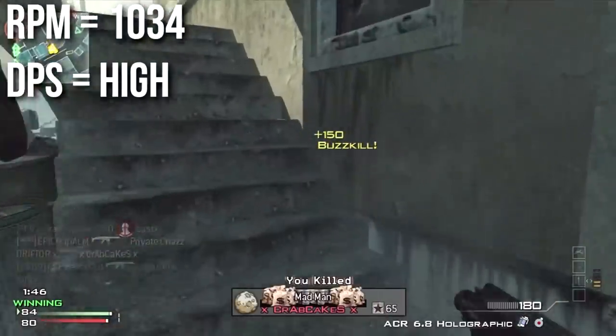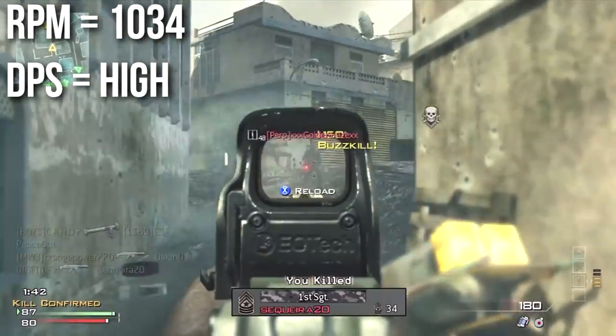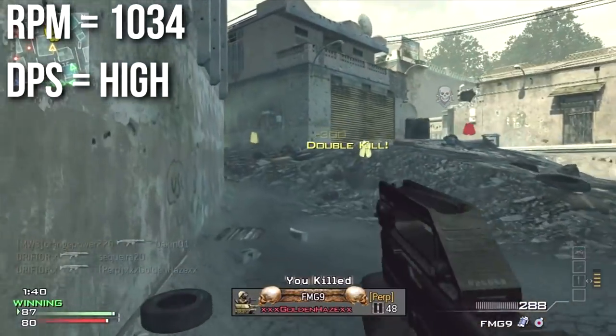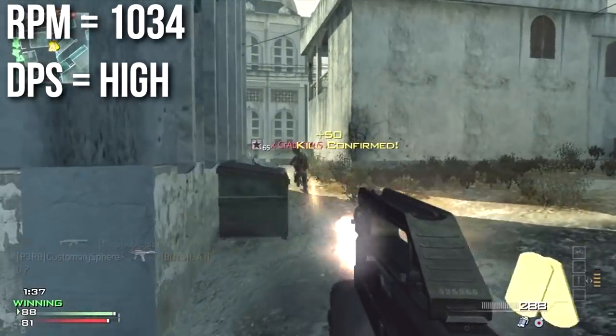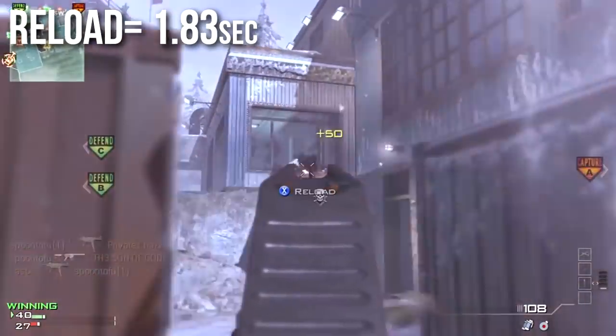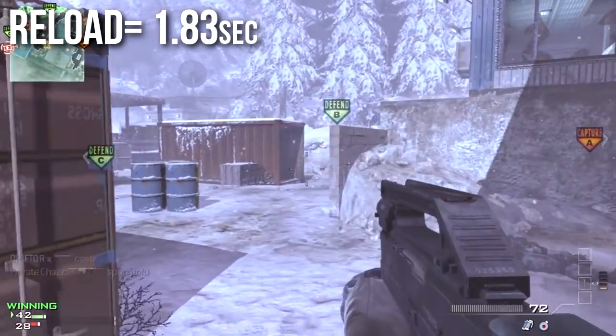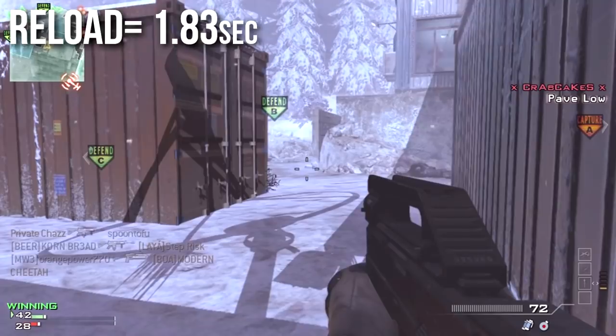This weapon offsets its low range with an incredibly high rate of fire of 1034 rounds per minute. While this is not the highest among machine pistols, it is a very close second to the G18 in damage per second. Its ADS reload, or reload with the action cancel time, is the highest among machine pistols, tied with the G18 at 1.83 seconds.